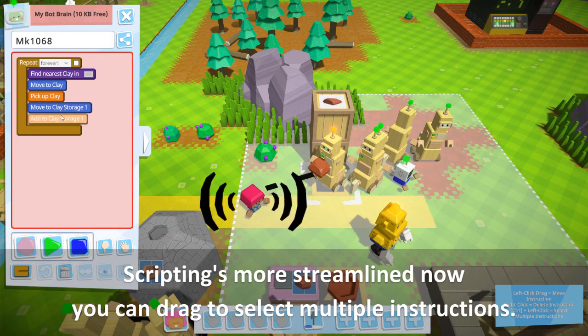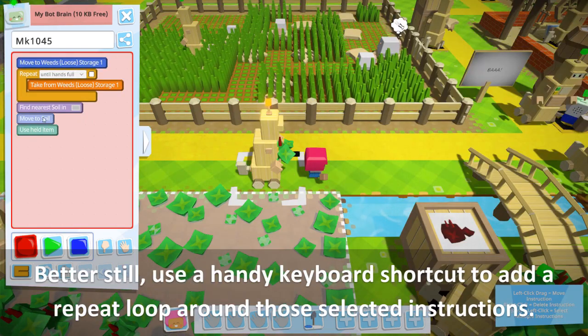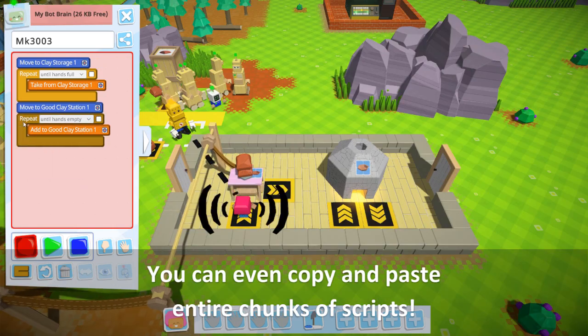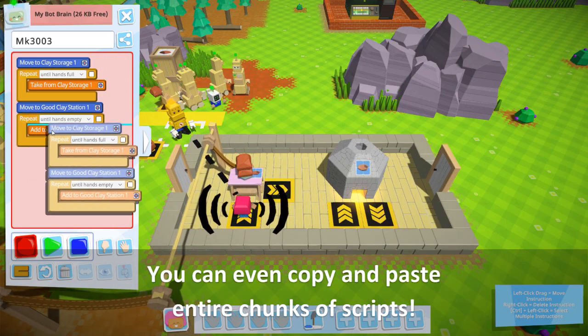Scripting's more streamlined now — you can drag to select multiple instructions. Better still, use a handy keyboard shortcut to add a repeat loop around those selected instructions. You can even copy and paste entire chunks of scripts.